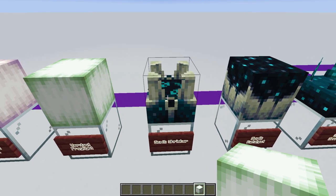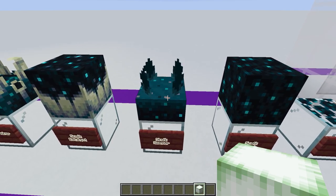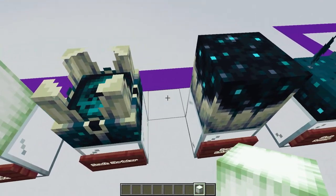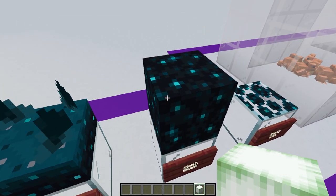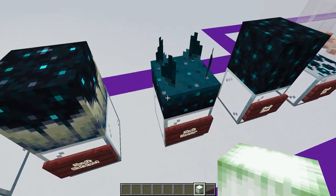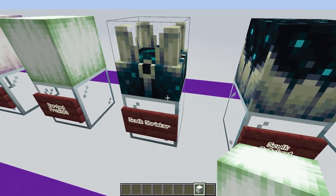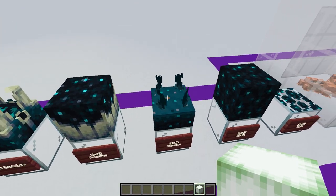Moving on, we've got some really interesting blocks — the skulk shrieker, the skulk catalyst, the skulk sensor, the skulk block, and the skulk vein. These obviously come from the deep dark, but some of these have got really lovely animated textures. You've got the soft glowing look here, the moving texture of the skulk sensor, and then you've got souls circling around — it's just such a visually beautiful block. The applications for building will be really interesting.